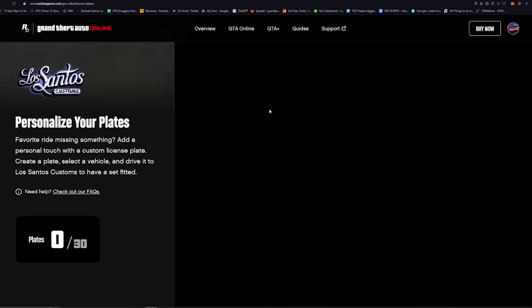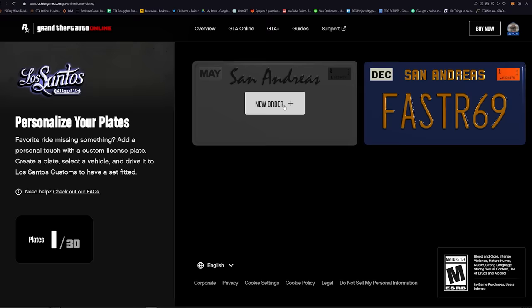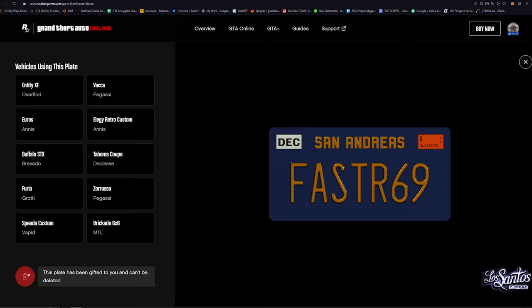First thing you have to do is go to the License Plate Creator website. I'll leave a link at the top of the description and in the pinned comment. Click that and it'll take you to this site. First thing you have to do is sign in to your Rockstar Social Club account.